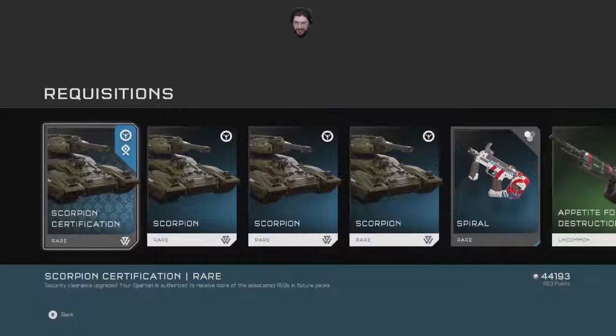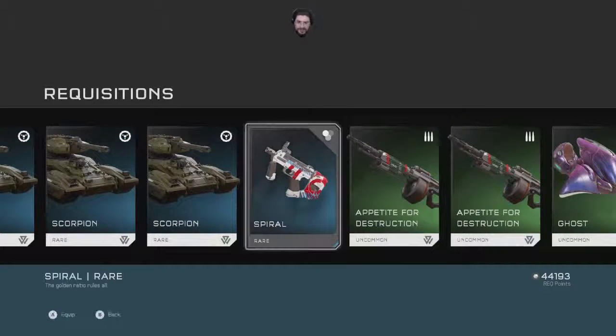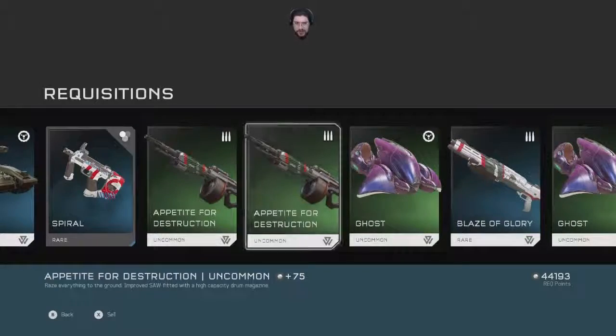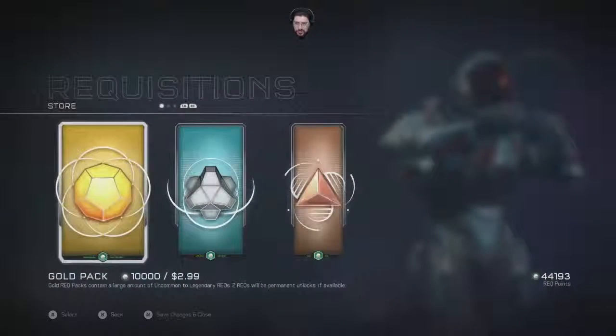Scorpion certification! Security clearance upgraded — your Spartan is authorized to receive more of an associated REQ in future packs. Scorpion, Scorpion, Scorpion, Scorpion, Scorpion Spiral — the golden ratio rules all. It's a design there on the SMG.